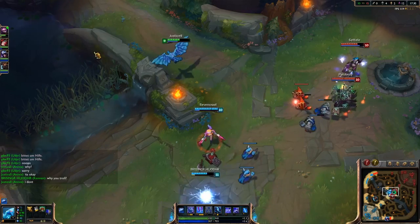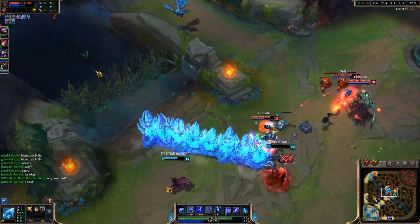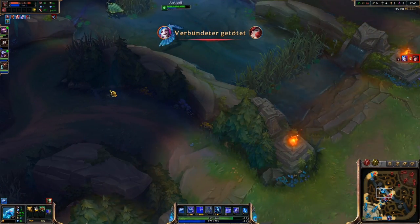Here's another team fight and this is a pretty good example of using the wall because I know Kennen would have tried to save Miss Fortune right there and it's just not worth taking the risk.